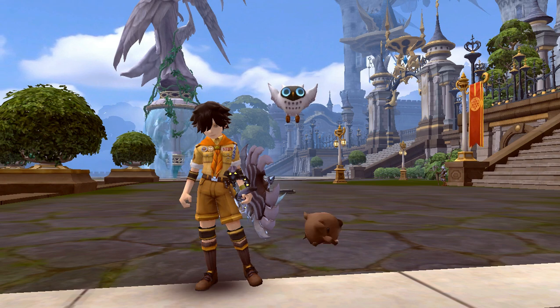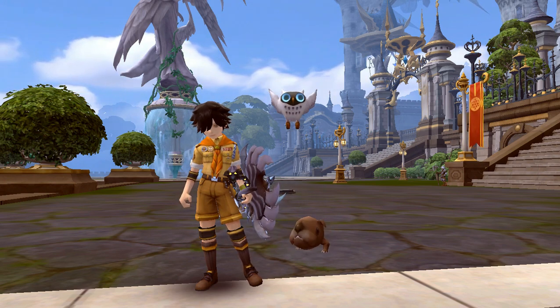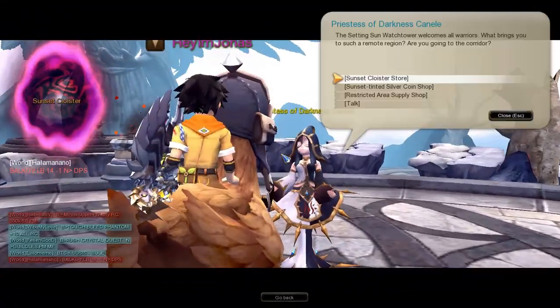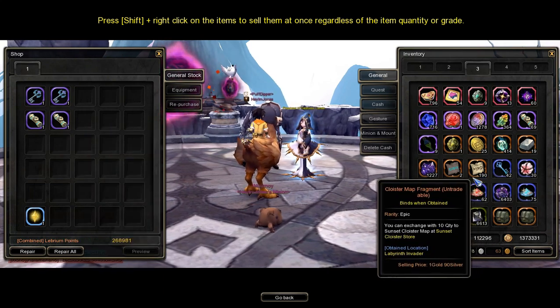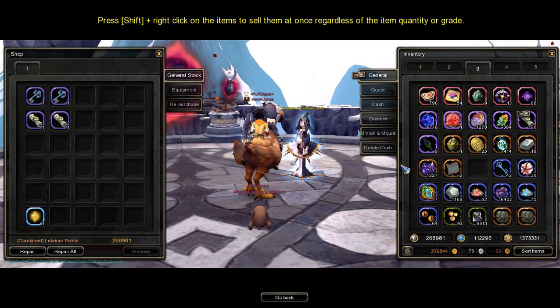To enter Sunset Cloister you need a Sunset Cloister Map. You can get one by exchanging 10 Sunset Cloister Map Fragments — tradable or untradeable — from the NPC Priestess of Darkness Canal in Sunset Training Ground, located at Red Lotus Palace Main Streets.